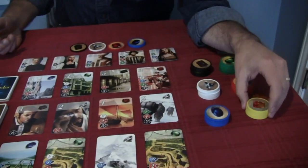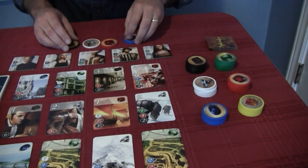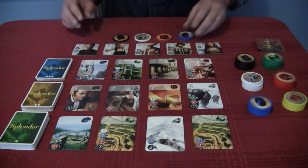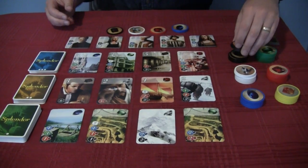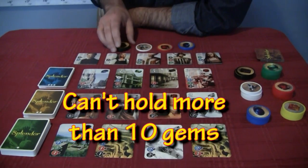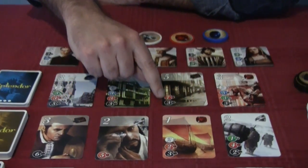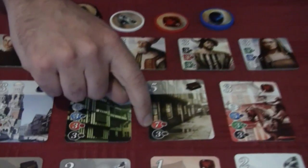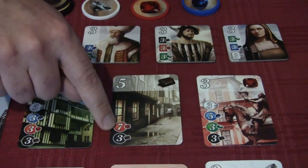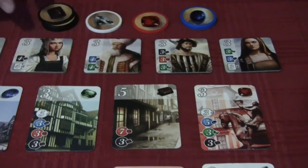You cannot get this gold gem except for a special instance. So let's say, for example, that I have purchased these. Next time around, I'm actually gonna take a couple of browns. I can never have more than ten gems at a time, which makes it very tight. As you'll see right here, this one requires seven and three, so that's gonna require ten gems. But most likely I'm not gonna get seven gems that way — that's where these cards come in.